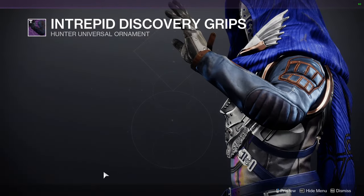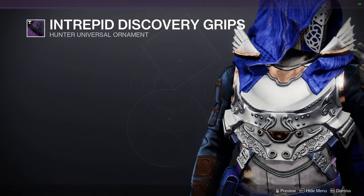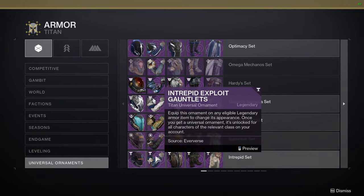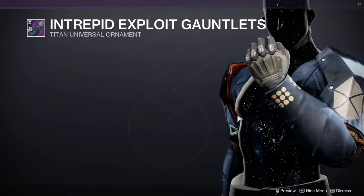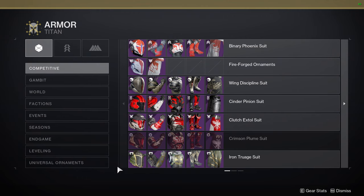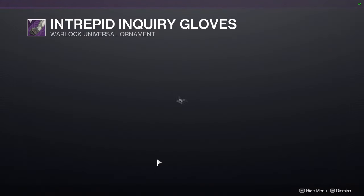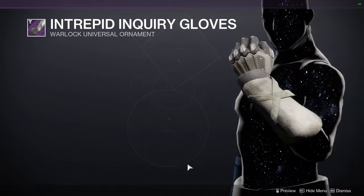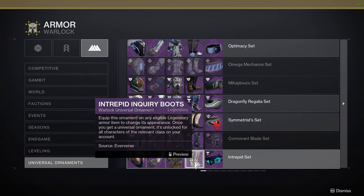We have Intrepid Discovery Grips for Hunters. I just realized I didn't look at the Warlocks or Titans for their pieces, so let me show you right now. Intrepid Set — oh shit, Titans you need to pick this one up. I crutch on these hard, these are one of my favorite pieces for Titans — definitely pick it up. Intrepid Inquirer gloves are not as good though; they're asymmetrical, one side is almost like a button-up shirt sleeve. The chest piece is super dope, and the boots are super dope.